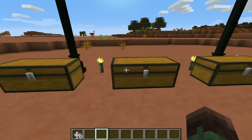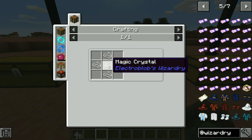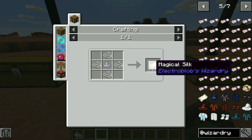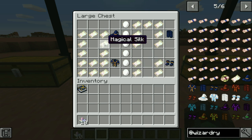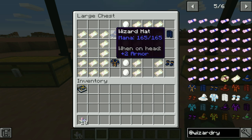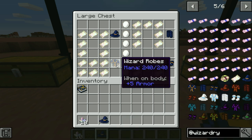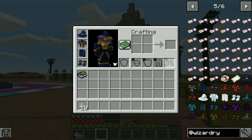Moving on, there is also armor you can wear. You need magical silk. To craft magical silk, you need four string with a magic crystal and you get two magical silk. To craft this armor it's basically like any other armor — you can craft it in a regular crafting table. You make a helmet as you would make a helmet, a chest plate as you would make a chest plate, and leggings. I'm going to wear the armor like so. There we go — I'm looking snazzy.